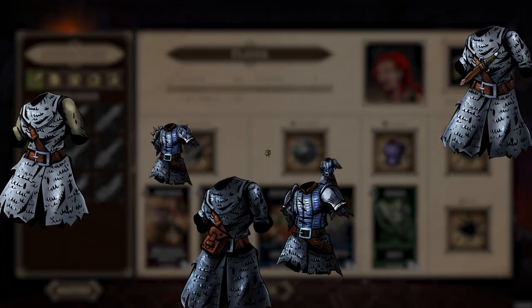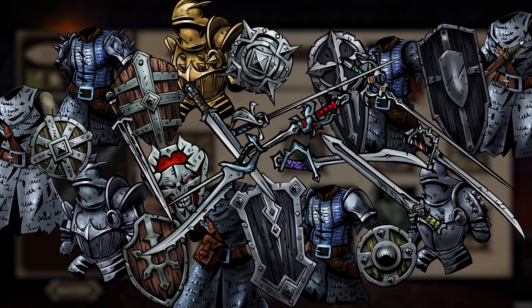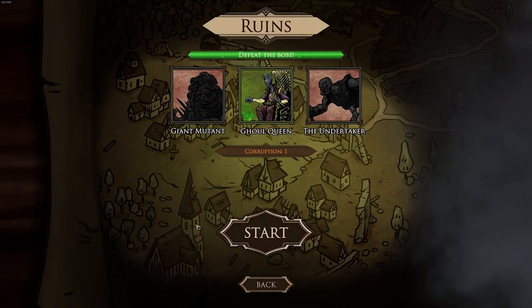You can choose from a total of 27 types of weapons, armor, and shields, each representing a unique playstyle. Decide whether to venture into the dark forest or explore the ruins, and let the battle begin.